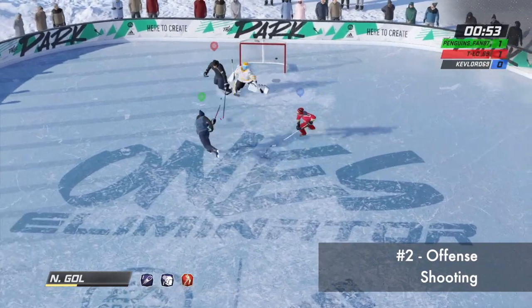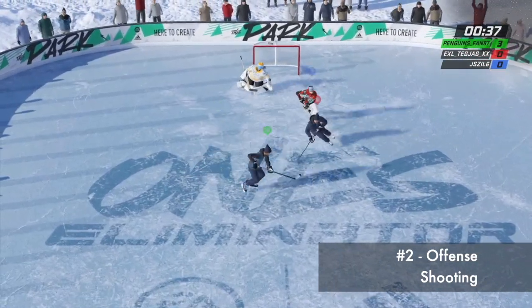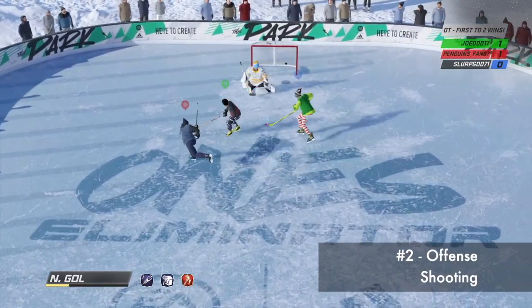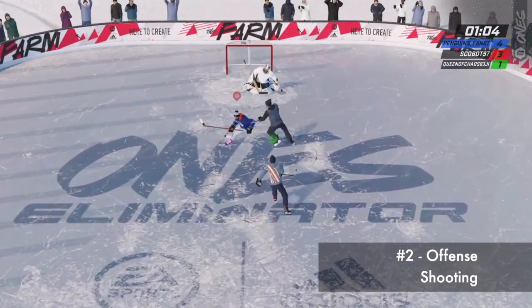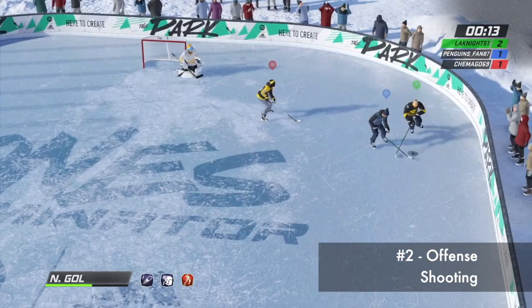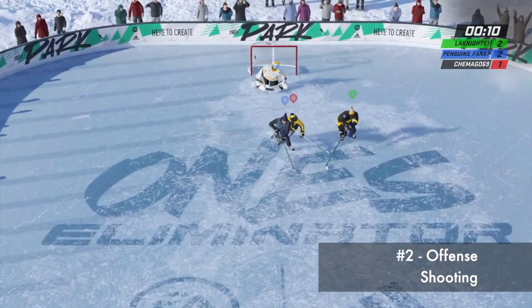The next best way to score is to snipe it. To do so reliably, cut across the goalie's body and shoot on the far side. Here it is done cutting right to left with a left handed player, and here you see a right handed player cutting from the left side to the right side. You can pretty much eliminate the slap shot from your arsenal when playing 1's — there just isn't enough time or space to get it off. Stick to the wrist shot and cut across the goalie's body.